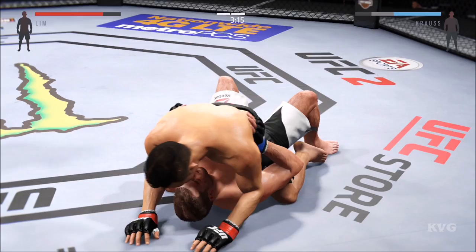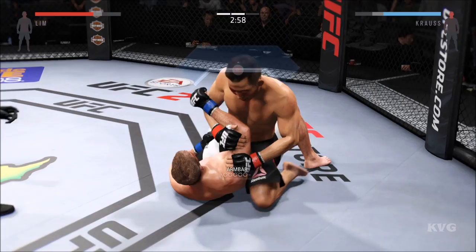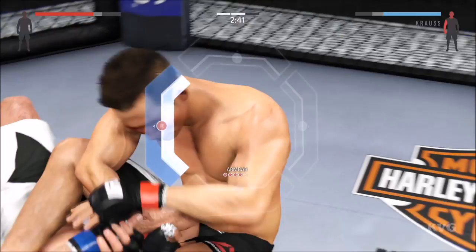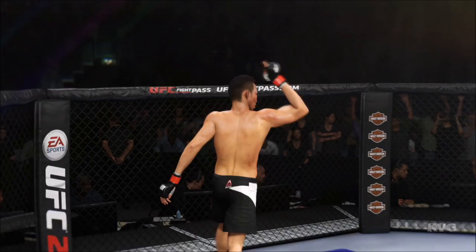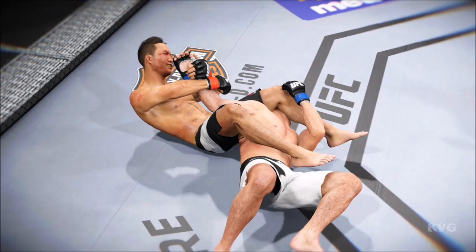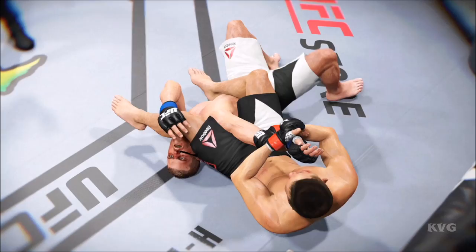Half guard, right into the mount. Excellent posture. Lim with an elbow to the head. Looking for the arm bar, looking for the finish. He's got the arm here. Now he's going to throw his leg over the face, applying the pressure — he got it! It's all over. Nicely done. An excellent job in setting up the arm bar and getting the tap. Let's check out the action on our fight replay. We can see that arm bar locked in tight for the tap. Nice technique here on this submission.